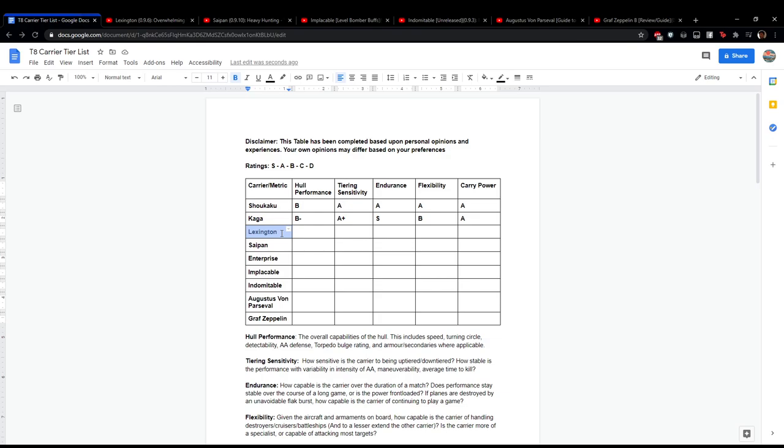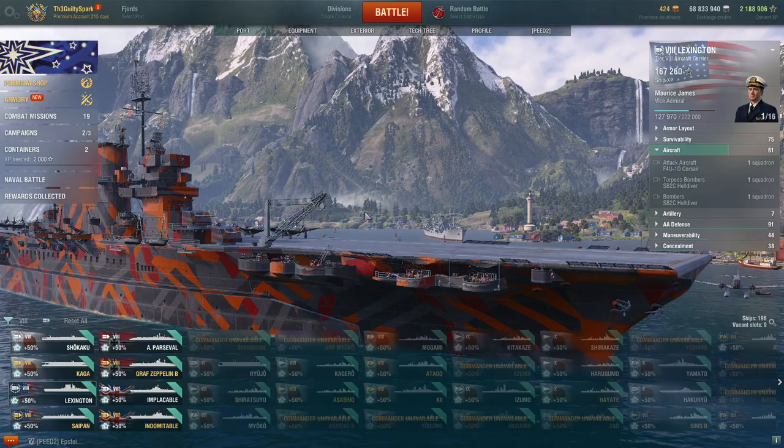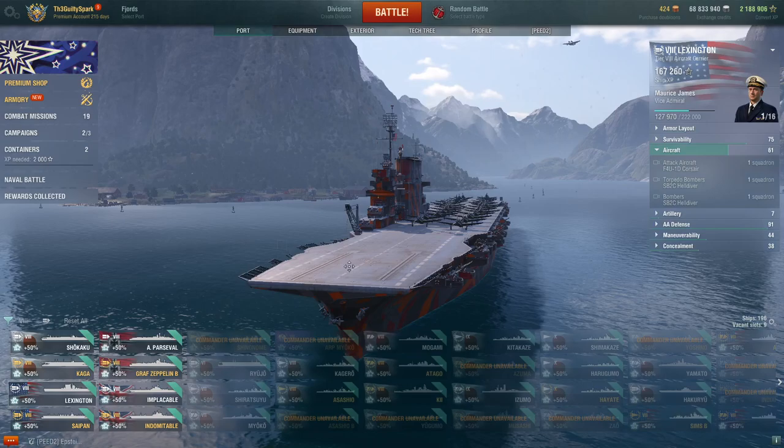By the way, this is going to be a bit of a long video — we still have several carriers to get through. Next we have the Lexington, moving on to the Americans. This is the USS Lexington, a conversion from the Lexington-class battlecruisers. Lexington is one of the best tech tree carriers overall — an excellent ship, as you'll see.